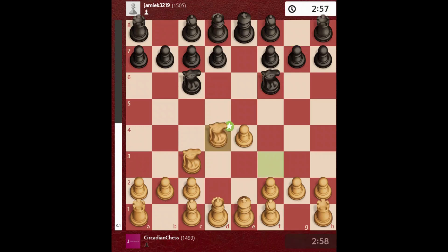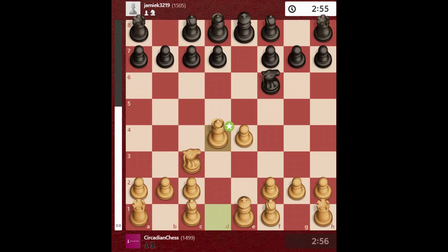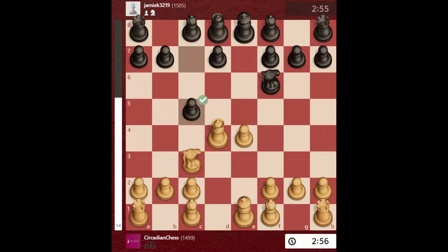Opponent takes with his pawn, I take with the knight, and he takes back by knight, which is not a good move. Now I get my queen in the center and opponent attacks my queen with c5.